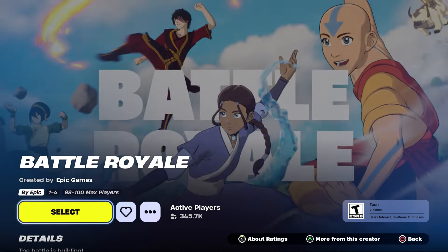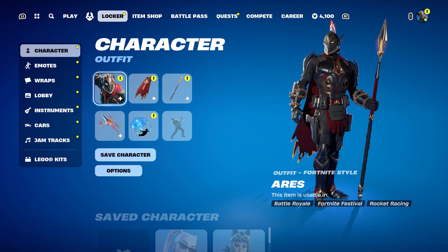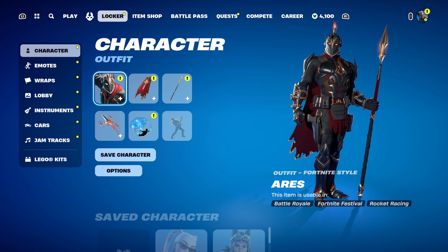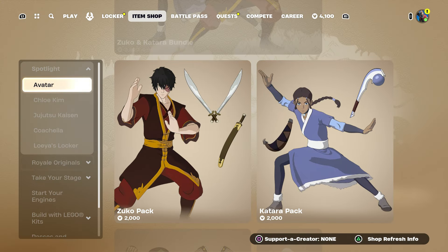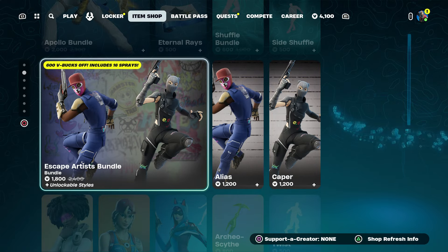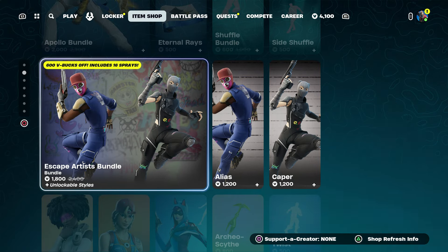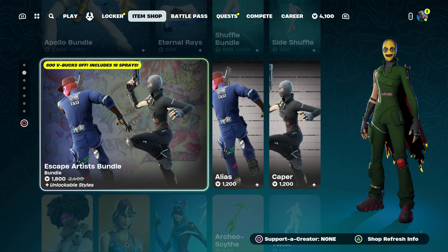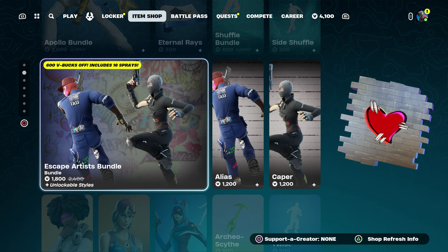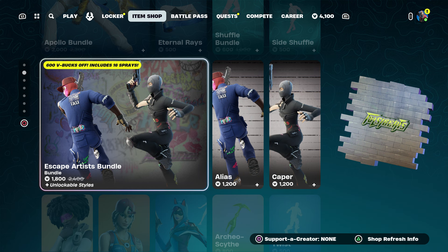Once you click close, start up a battle royale. Start the game and hover over to the locker, or go over to the item shop. No matter what skin is available, you can just hover to whichever skin is out right now.